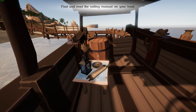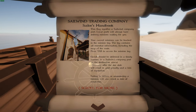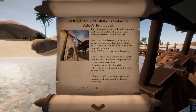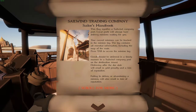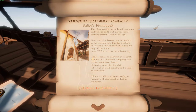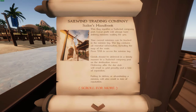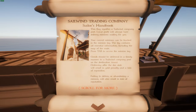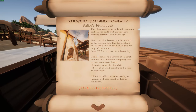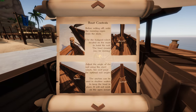Have we got a map? Let's read the sailing manual on the boat. Right, sailor's handbook: this flag signifies a Sailwind company port. Local ports will always have delivery missions waiting for you, and current missions can be tracked in the mission log. Before setting off, untie the mooring ropes from the dock. The halyard winch on the mast is used to hoist the sail. Adjust the angle of the sail using the sheet winch.